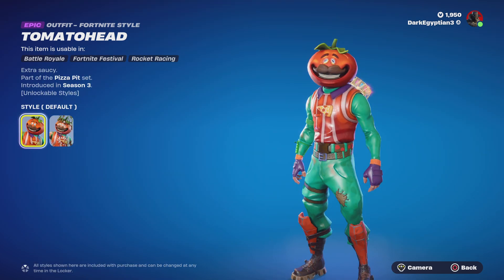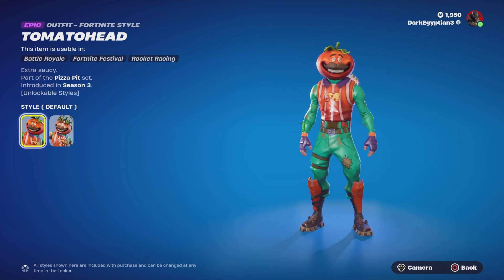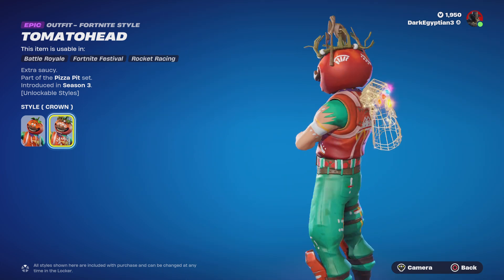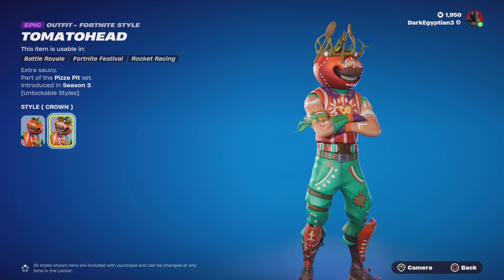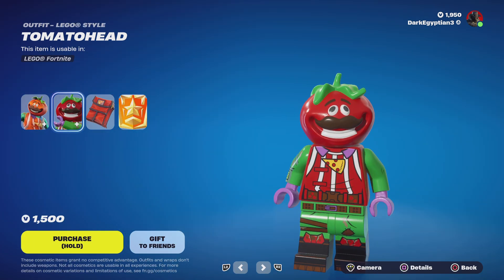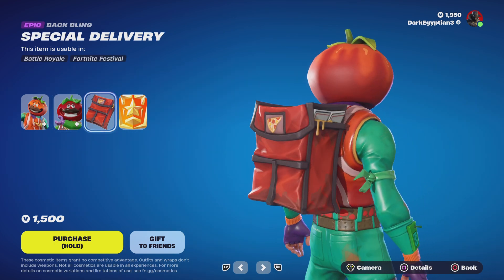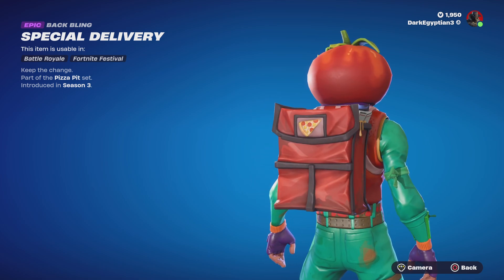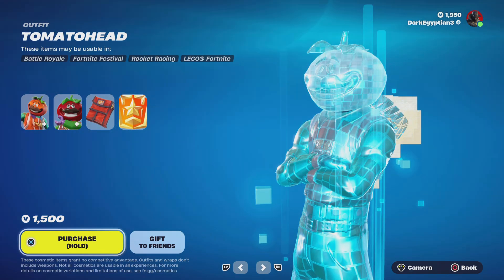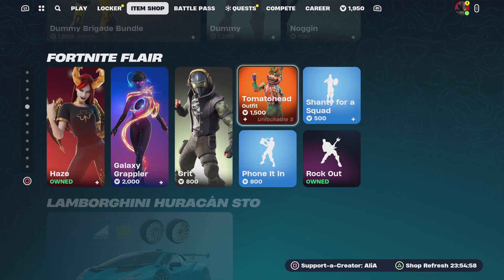Moving on to Tomato Head — Extra Saucy, part of the Pizza Pit set, first introduced in OG Season 3. We have the miniature Lego style and the Ultimate style which is the Crown style — you can unlock this through some challenges. Moving on to the Lego Tomato Head, which is very cool. A lot of people find the skin creepy but I think it's cool. Last but not least, we have the Special Delivery back bling — Keep the Change. If you've got cheese coming out of the box like that, I'm keeping the change.